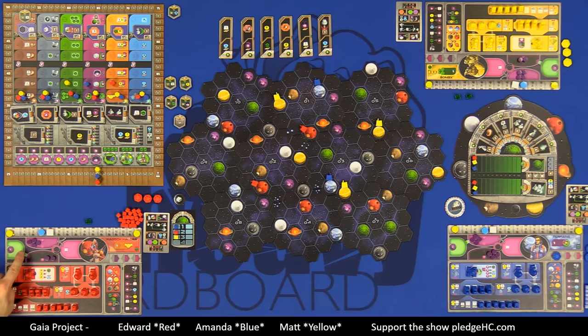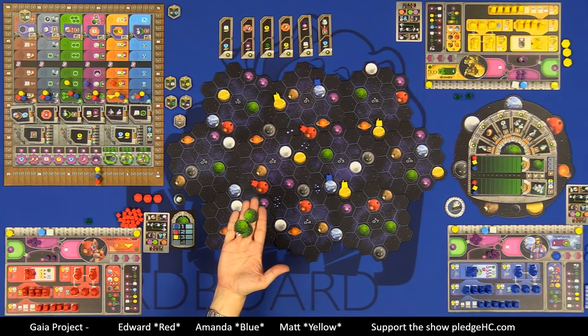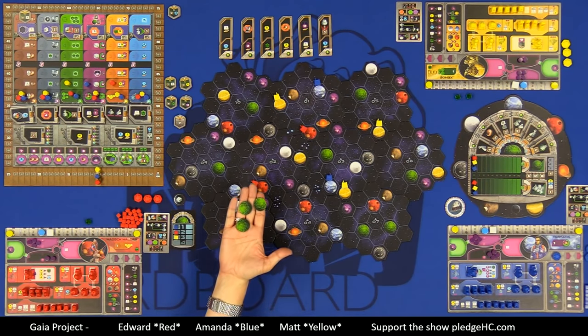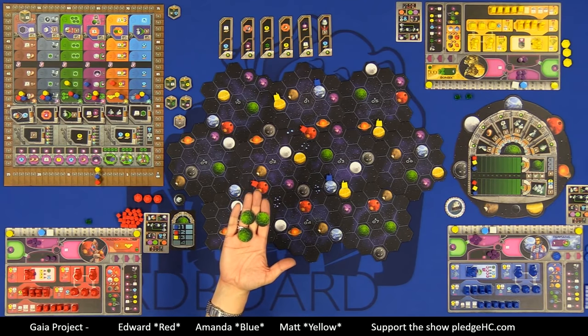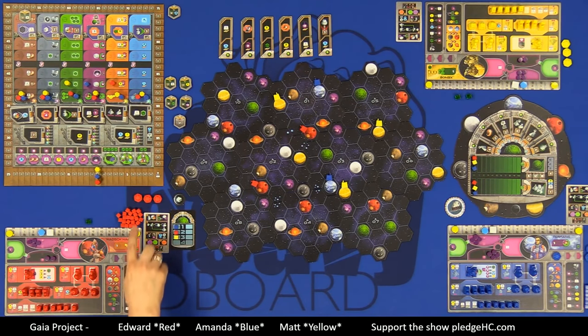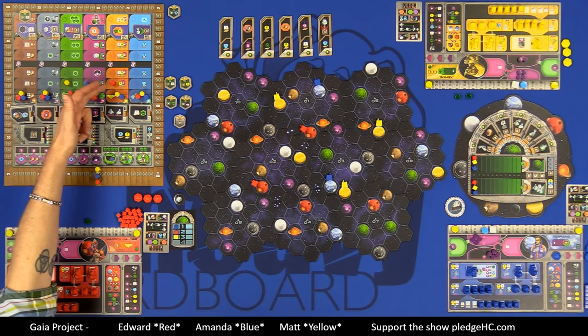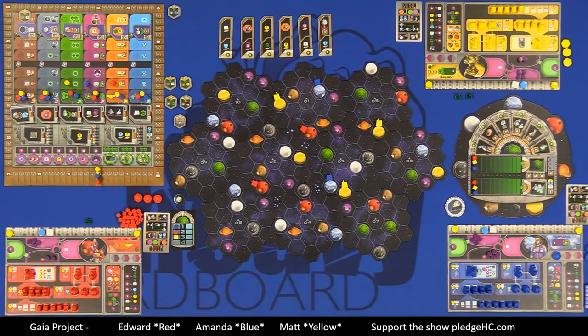The Gaia Phase is where, if a player planned for it last round, they terraform purple trans-dim planets into green Gaia planets, which players can then colonize and build on. To do so, you use Gaia Formers — acquired by advancing on the purple research track. Amanda's faction already starts with one Gaia Former.